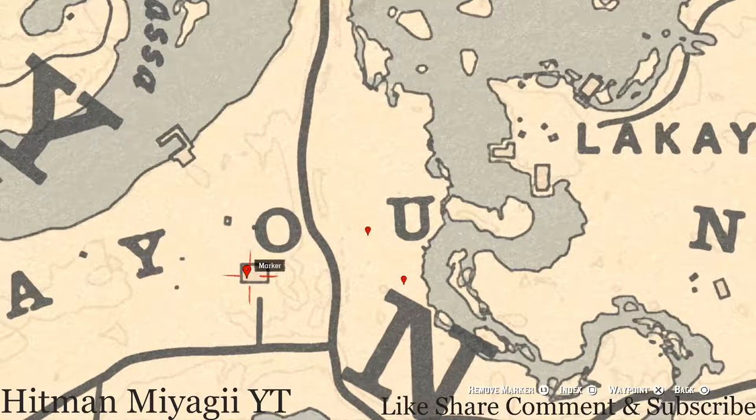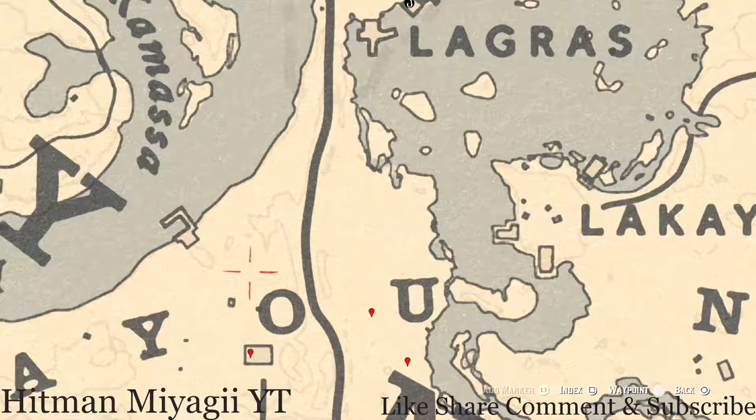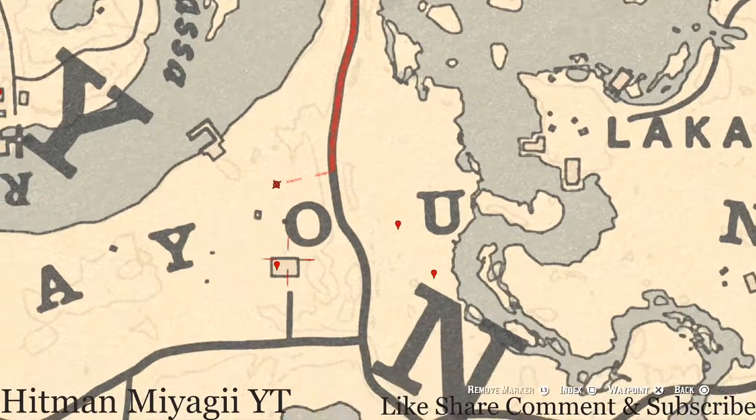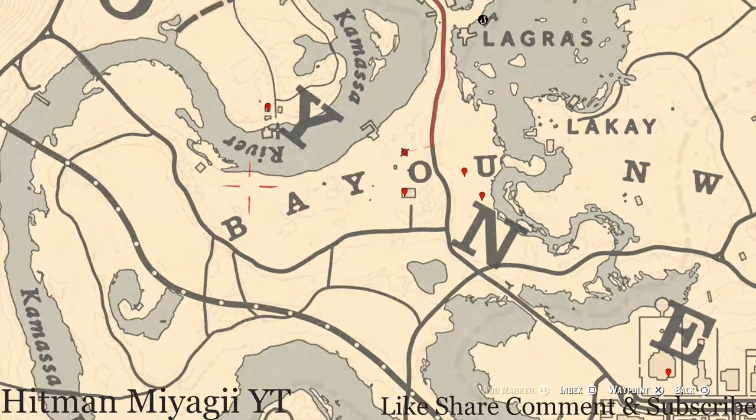Inside this house, walk up to the chimney and you should get a prompt to search it — you'll pull out a Durant Pearl Bracelet, which is a lost jewelry item. When this lost jewelry is here, there's also a lost jewelry right near the big tree in the backyard of this house. Go near the base of that tree with your metal detector and dig it up — it's another random lost jewelry item.